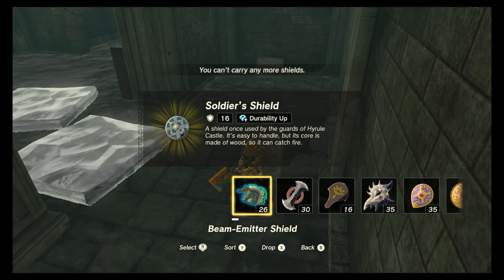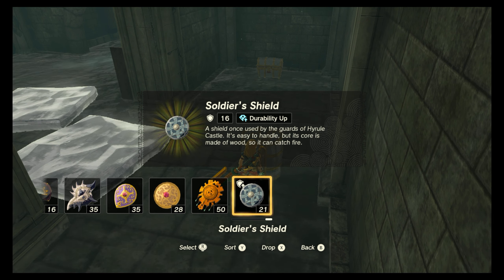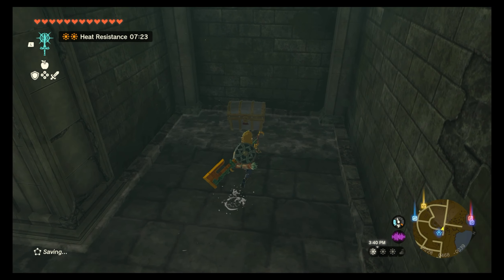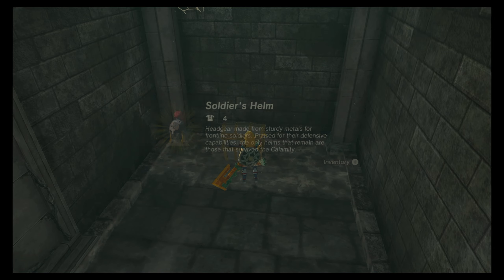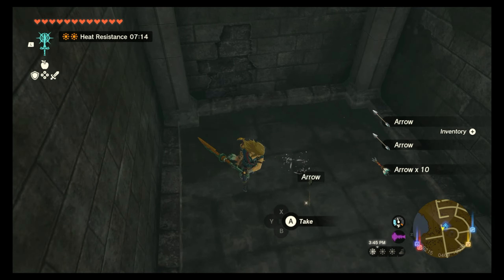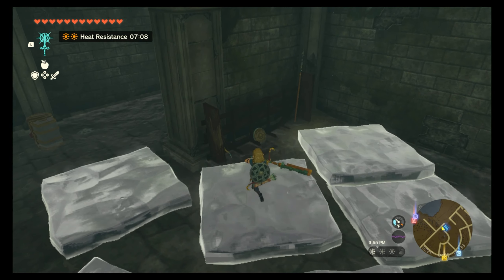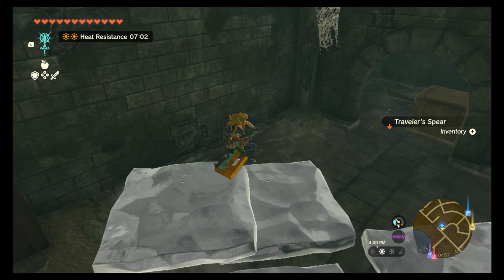Negative negative jackpot. Durability up - fair, let's go! Maybe we'll use it for like shield surfing. Maybe we'll use it for shield surfing, or we could attach like a flame thing to it and it'll last a little bit longer because flame stuff. Traveler's bow - I can take that. I don't want the shield. I guess we'll take the spear.